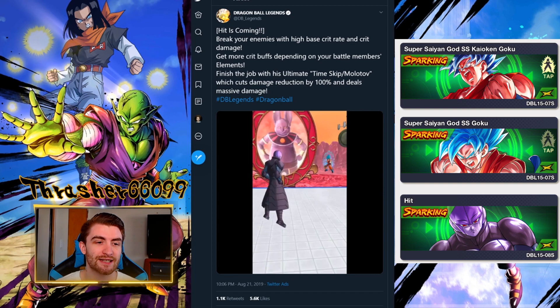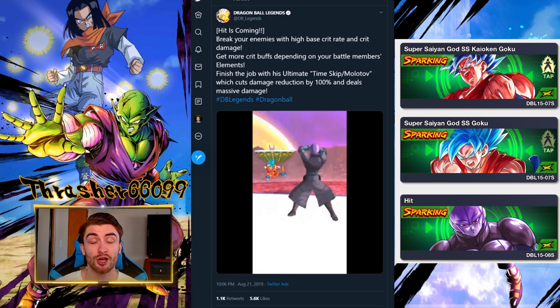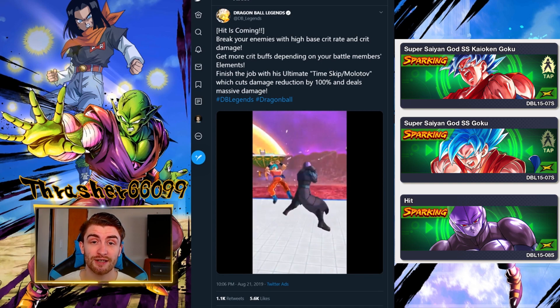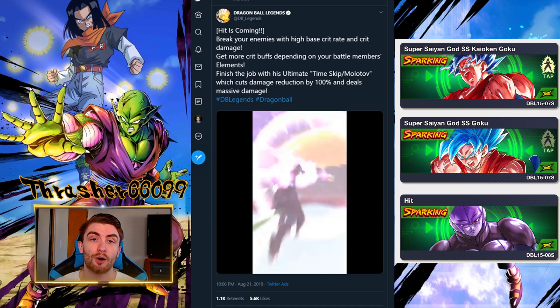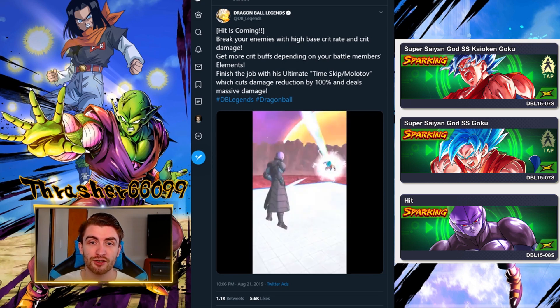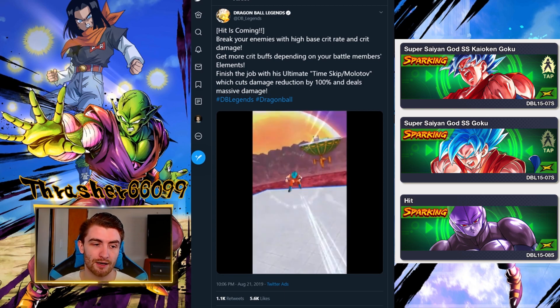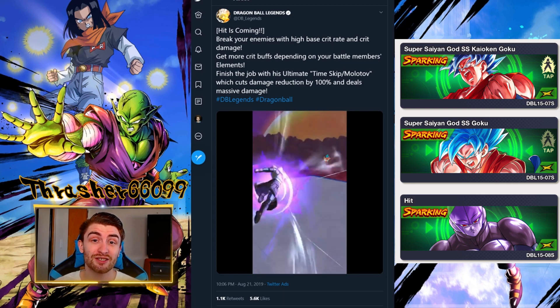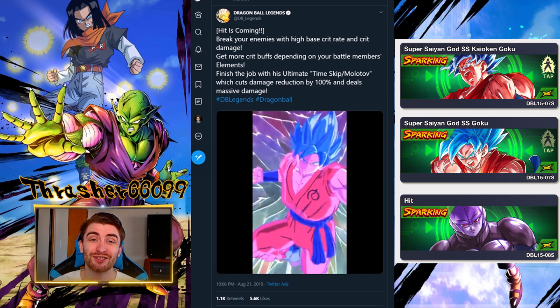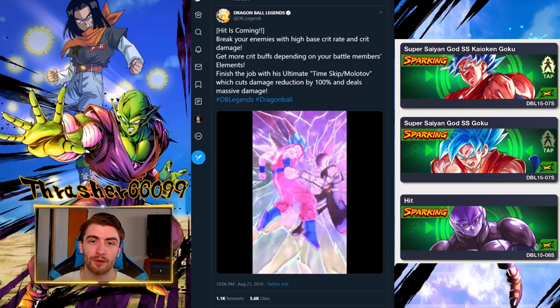Finish the job with his ultimate, Time Skip Molotov, which cuts damage reduction by 100% and deals massive damage. So his ultimate does a ton of damage, and if you're fighting an opponent who has a defensive unit with a damage cut on cover change, this will completely negate their damage reduction. This could be a very powerful unit — I assume he's going to be very strong, probably borderline broken.